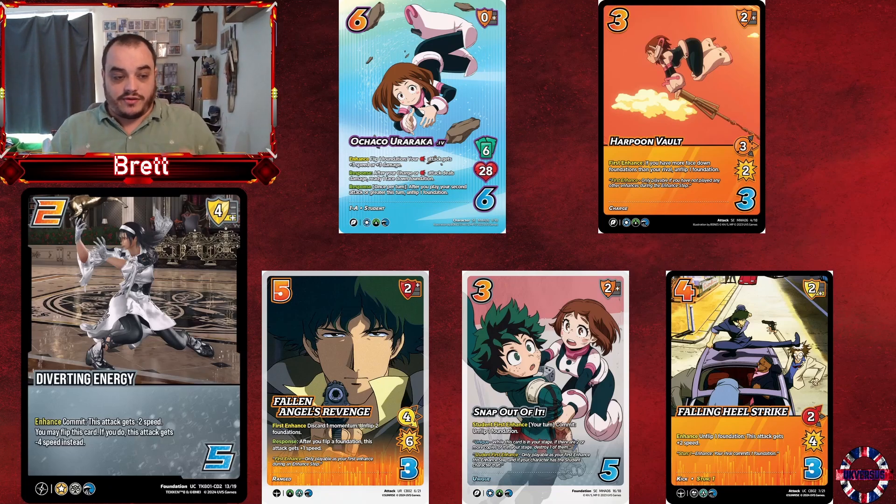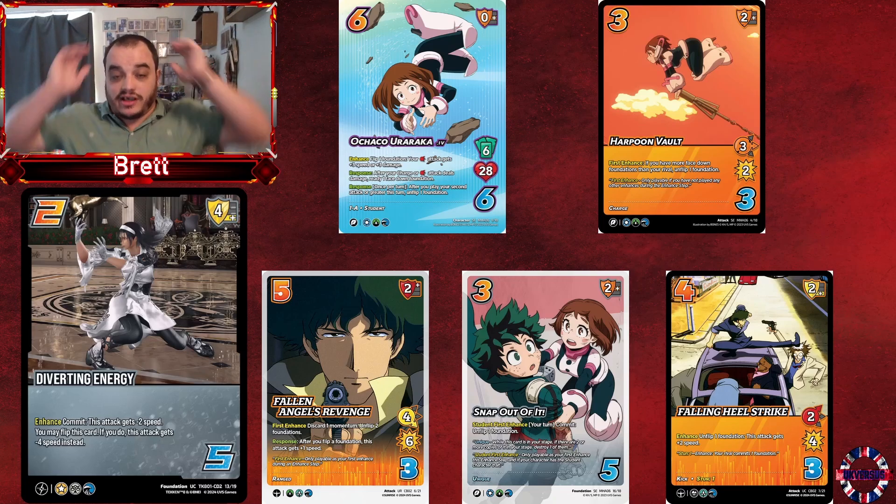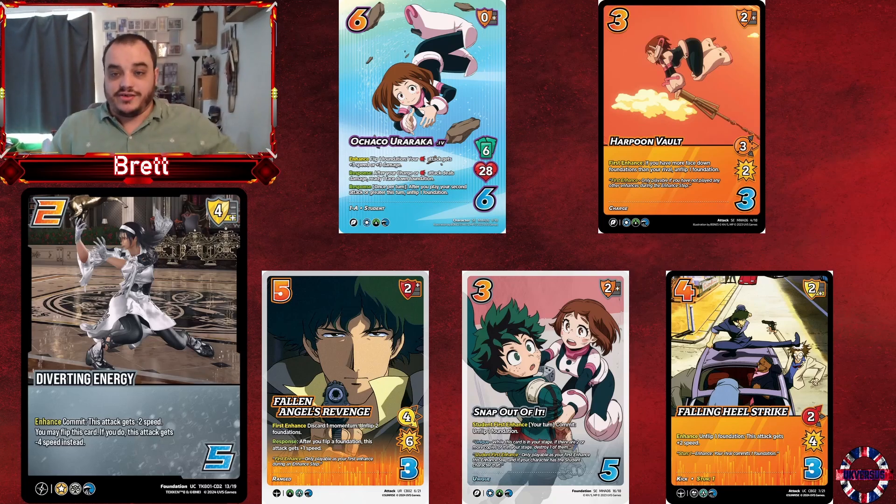I'm going to run Ochako, I'm going to run Vault, I'm going to run Fallen Angel, I'm going to run Snap Out of It, I'm going to run Falling Heel Strike — because they all have the Water symbol. That means I can run multiple Diverting Energies and just keep flipping it whenever I feel like it. The fact you just get to deny your opponent's speed is very, very cool.